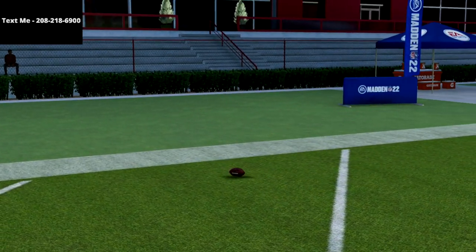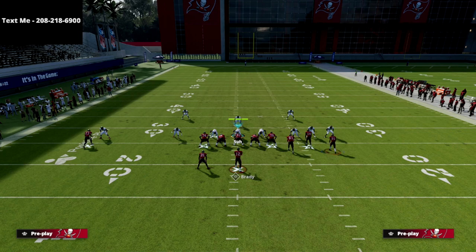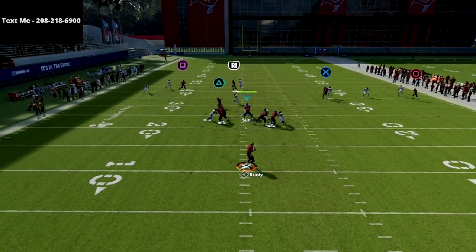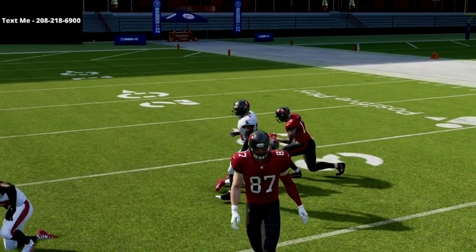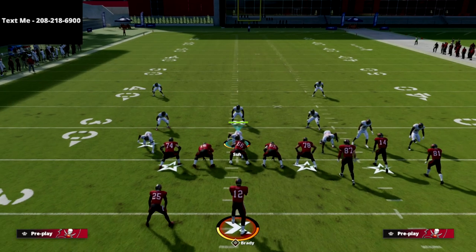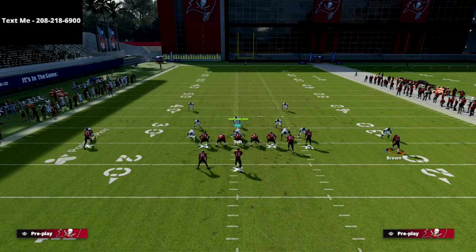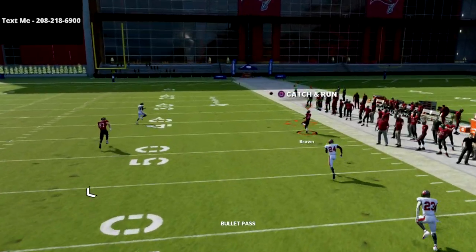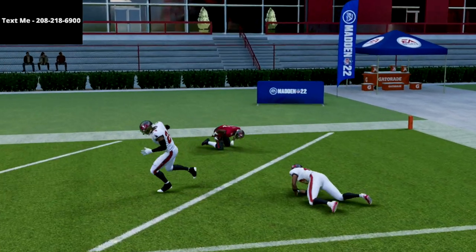This offense is absolutely insane — I think this might be the best day one offense I've ever released. Let me show you the post route one more time. You do a little swerve catch and that post route gets over the top even when they shade coverage. Not only do you have a great man beater, but you also have a great zone beater. Against cover two zone, the wheel route makes one man miss just like the man beater, and you'll have a one-play score.